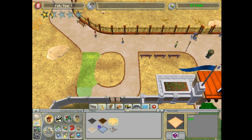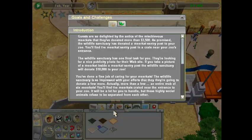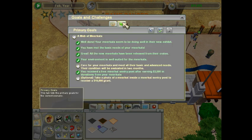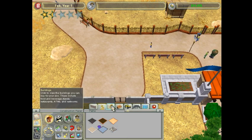I do not remember these controls at all, so you guys will just have to bear with me. Guests are so delighted by the antics of the mischievous meerkats that they donated more than $3,500. That's exactly what I needed. And then I need to take a photo of a meerkat inside the sentry post to receive a $10,000 grant. Let's do that.